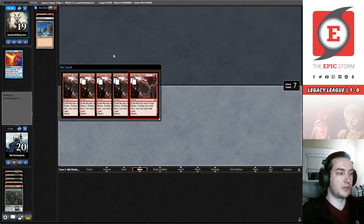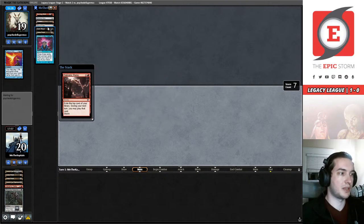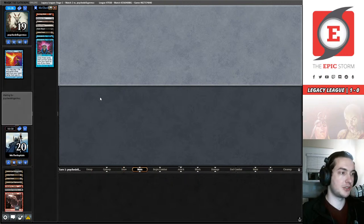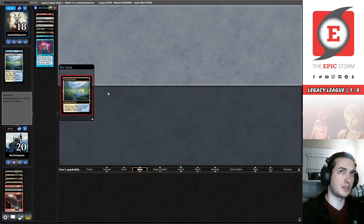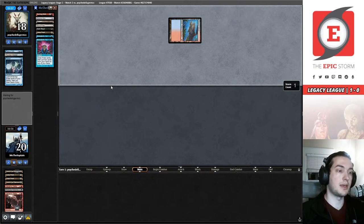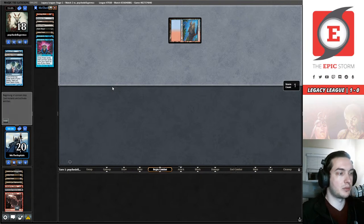We've revealed a Chrome Mox, a Plateau, Marsh Flats, Dark Ritual, Lotus Petal, Brainstorm, Brainstorm. Goblin lines are the best lines, Joseph — I like my Empty the Warrens a lot. I actually have a bunch of Unglued goblin tokens — the silver-border ones signed by the artist — and then I get a bunch of my friends to sign them as well, so I have a lot of really unique goblin tokens. I'm going to be heartbroken if Alex McKinley gets his way and we cut Empty the Warrens from the Epic Storm.